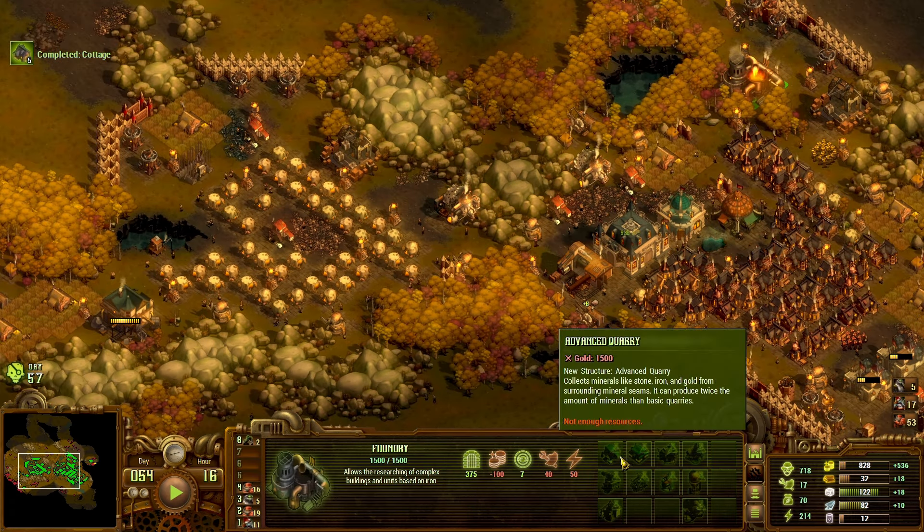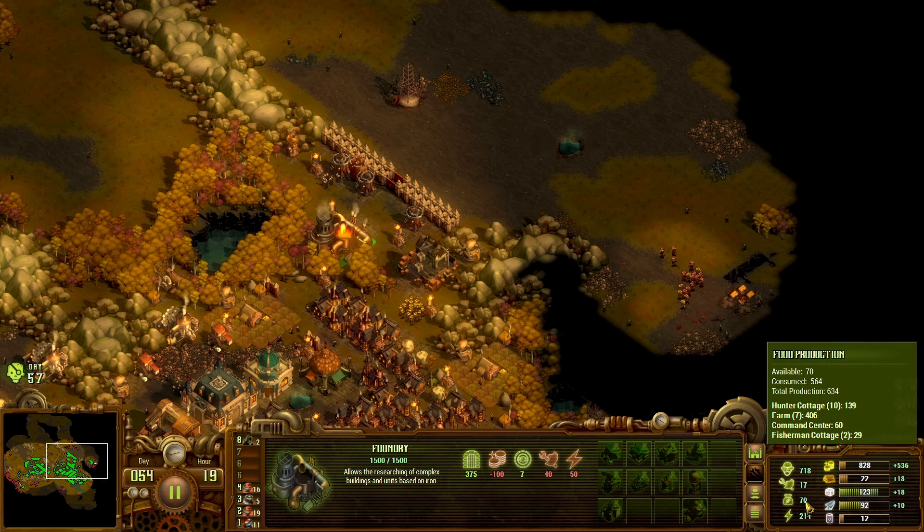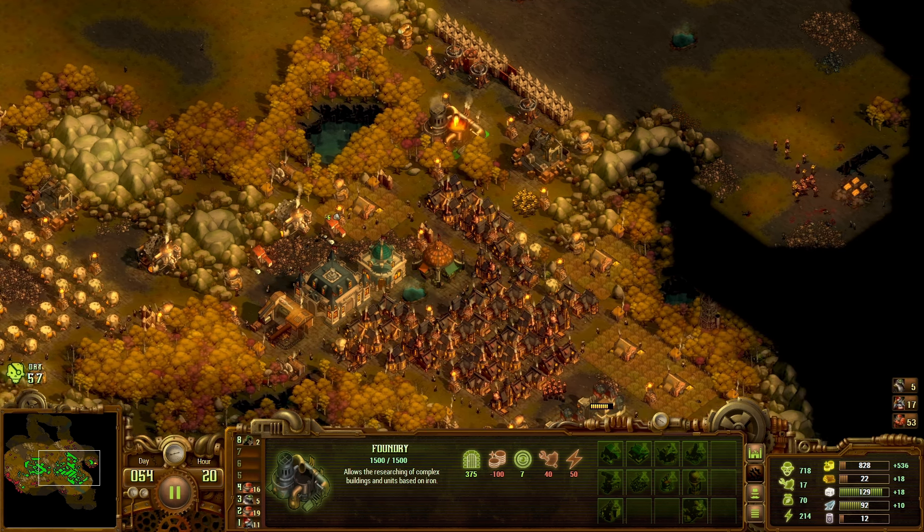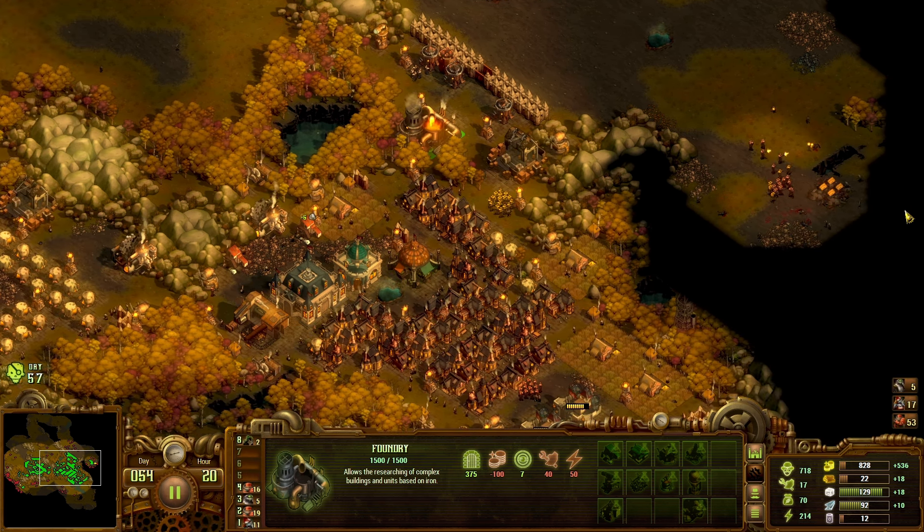There's a lot of stuff in here — executor, the advanced mill. I'm going to go with the advanced farm first, I think, because I'm going to need that food production or I can't keep ramping up my people. I'm at 70 food now, because I did build another farm.